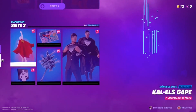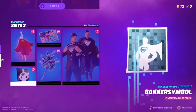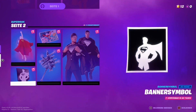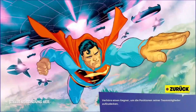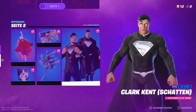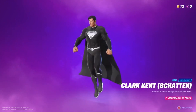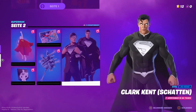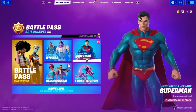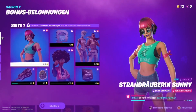Then there's the glider Kal-El's Cape — you land extremely epically. A map banner symbol; Superman's pickaxe; a matching loading screen; and another version of him — his shadow suit or black suit with silver logo in this new version. I believe Superman is unlocked on August 12th, once you've claimed 100 rewards from the Battle Pass.